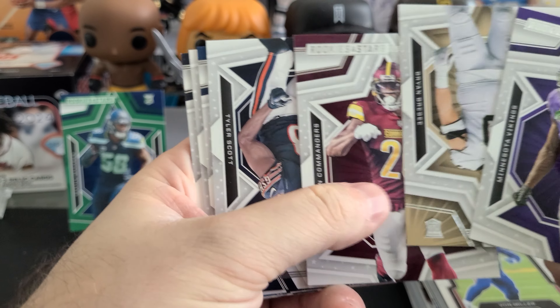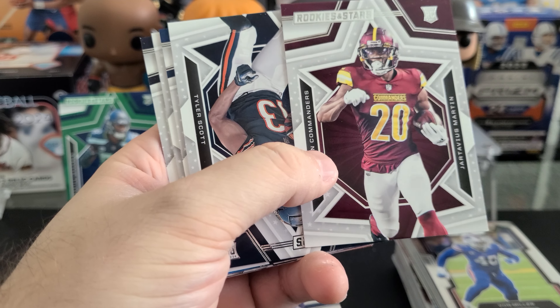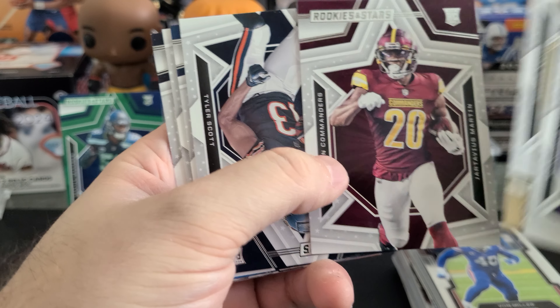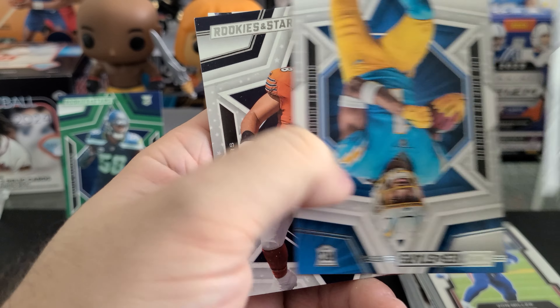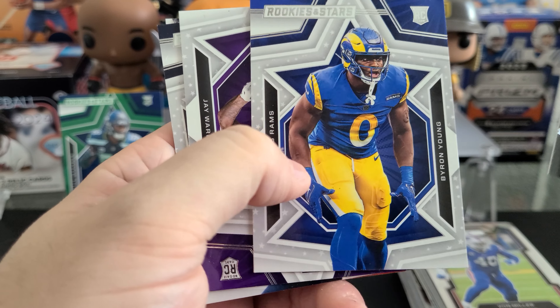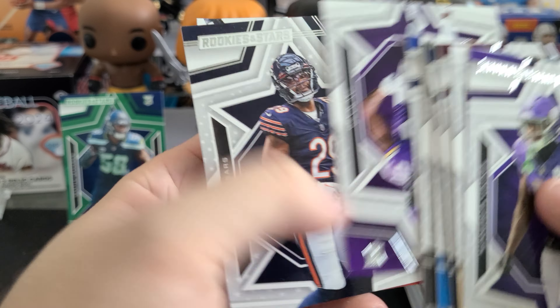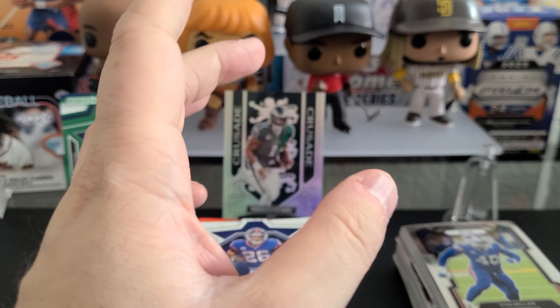More of these upside-down cards. Looks like we're in the rookie part now: Martin, Tyler, Witherspoon, Quinton Johnston, Darnell Wright, Michael Mayer, Byron Young, and DJ Turner. We'll just end it right there.